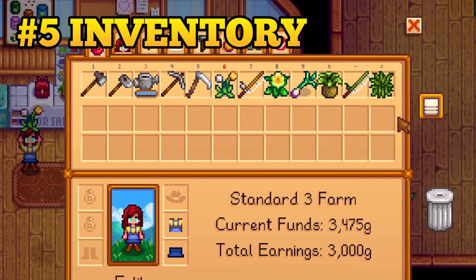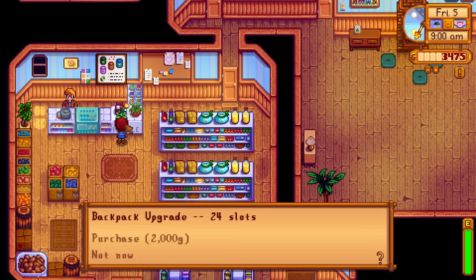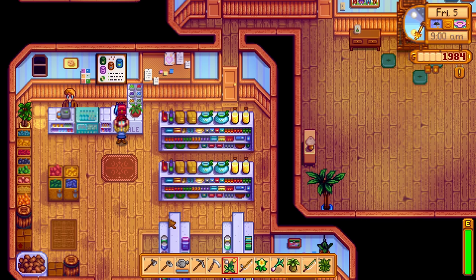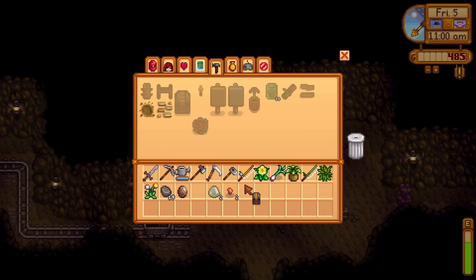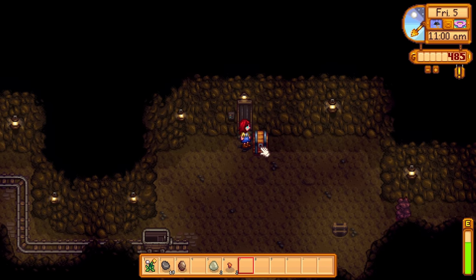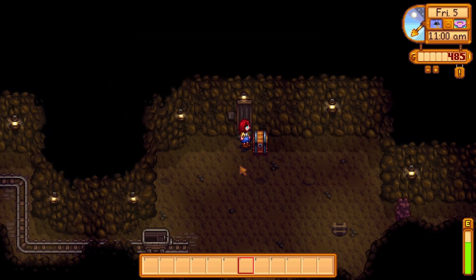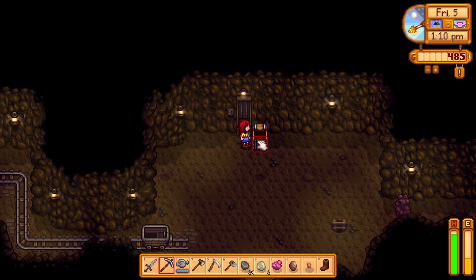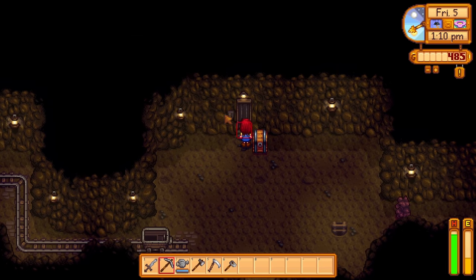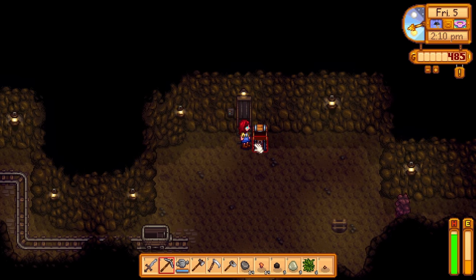It only costs 2,000 gold to upgrade your inventory. It's really cheap and will seriously make a big difference. Try and upgrade your inventory as soon as you can. But either way, craft a chest and place it right next to the elevator in the regular mines. Even with an upgraded inventory, you will fill your inventory really fast. So after you reach a level that has an elevator on it, quickly leave the mines, drop off your loot in the chest, and head back into the floor you were just on. This will make a huge difference over time.